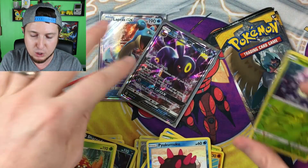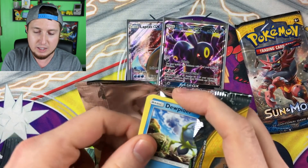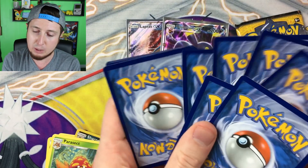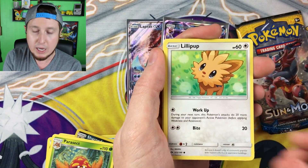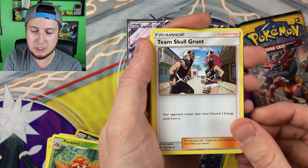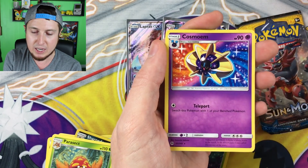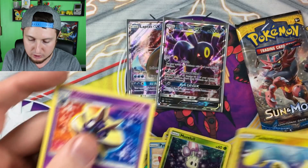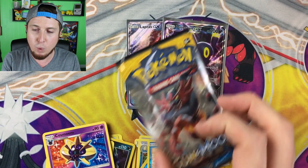Two GXs out of all our Mimikyu boxes so far and we still have two booster packs left! Code card. We have a Dewpider, a Bounsweet, a Lillipup, a Paras, a Fearow, an Energy, a Team Skull Grunt, a Poison Barb, a Charjabug, a reverse holo Chansey, and then — after all the excitement of that Umbreon — not the best card to pull, but you're not going to ruin my vibe. I'm still happy!